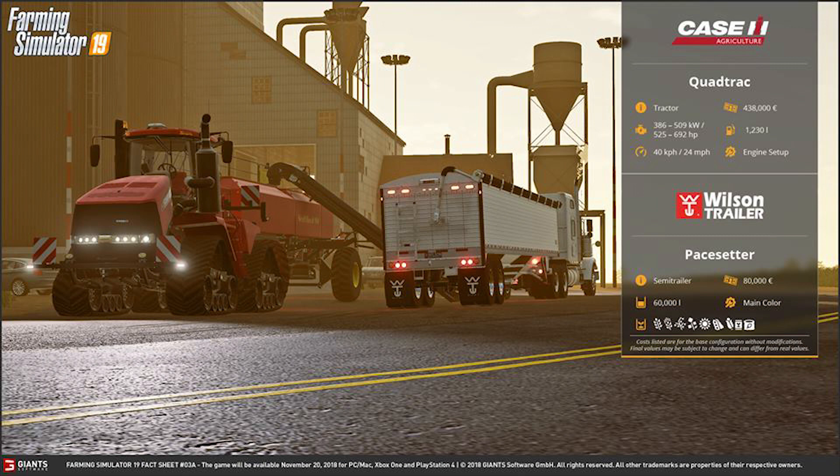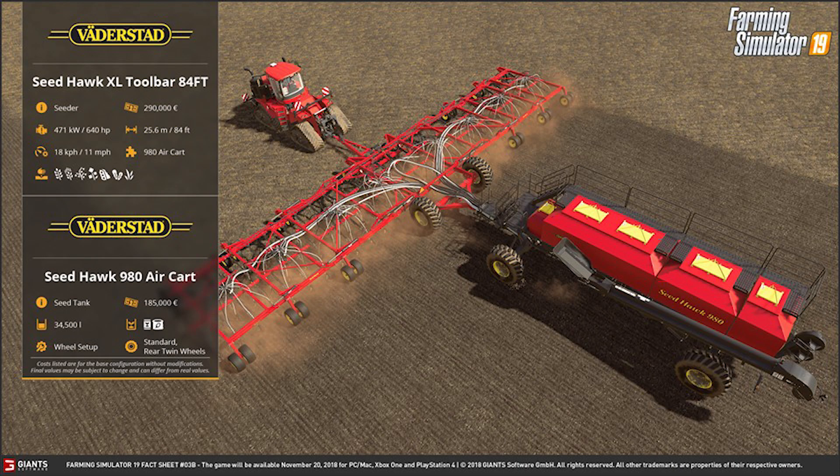Next up we have the Wilson Pacesetter trailer. It is a semi-trailer for grain and will cost $80,000. It holds 60,000 liters of grain. You can change the main color of the trailer, and it can carry everything from wheat, barley, canola, and oats, all the way to seed and fertilizer.